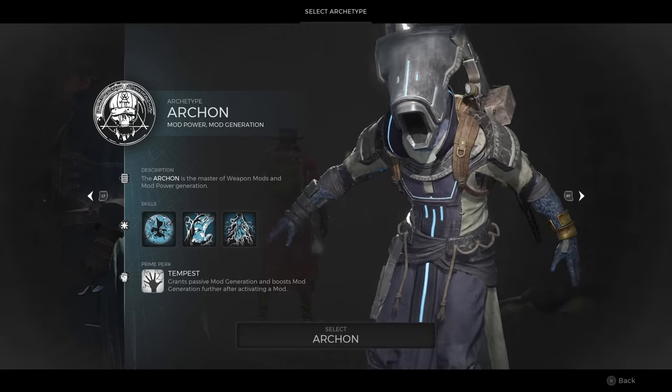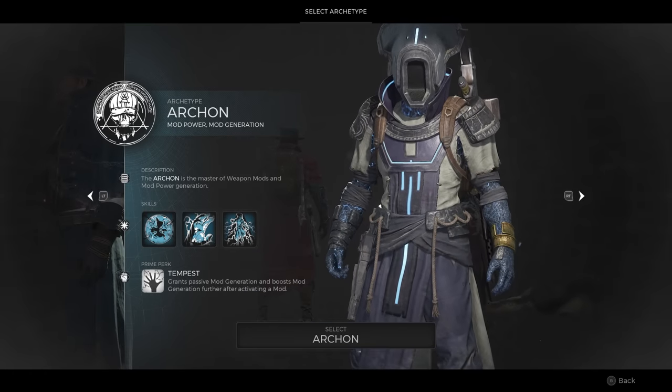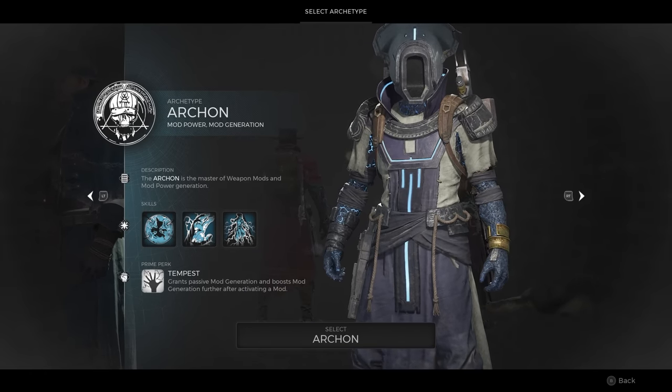Archon is the final archetype in Remnant 2. To unlock it, we'll need to access the Developer Room, also known as the Back Rooms. To do that, we will need to become Corrupted.